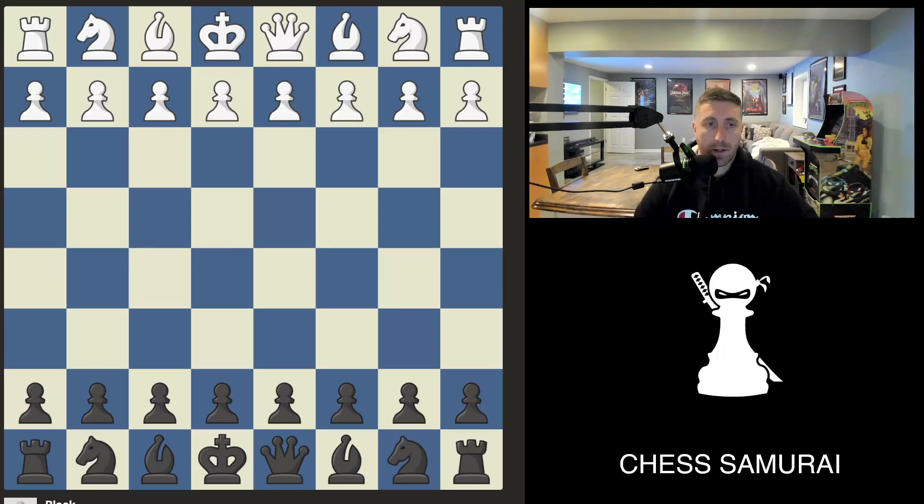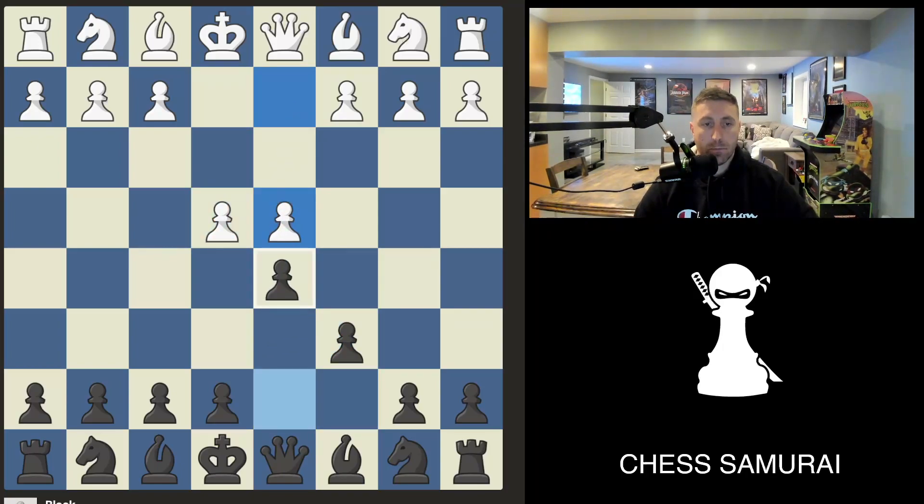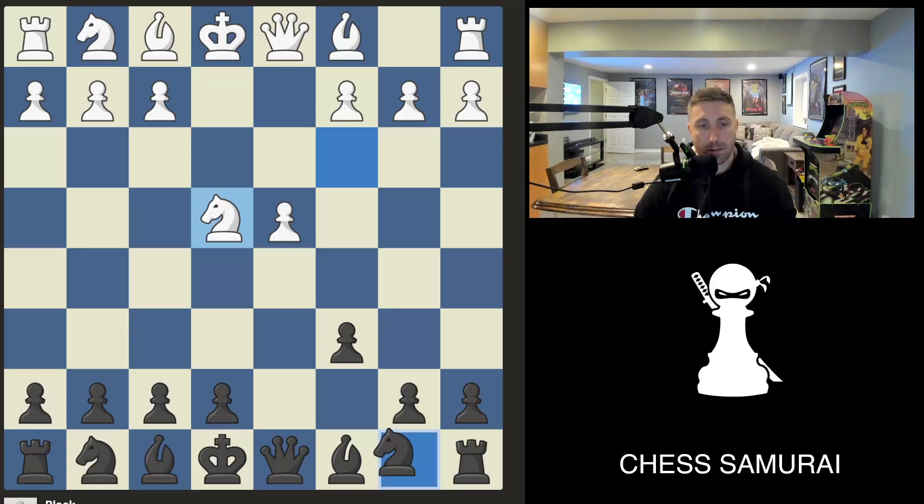Last but not least, out of the Caro-Kann opening, we have knight c3, black takes, white takes, and sometimes black plays knight d7, which is fine. But now white has a sneaky trick.